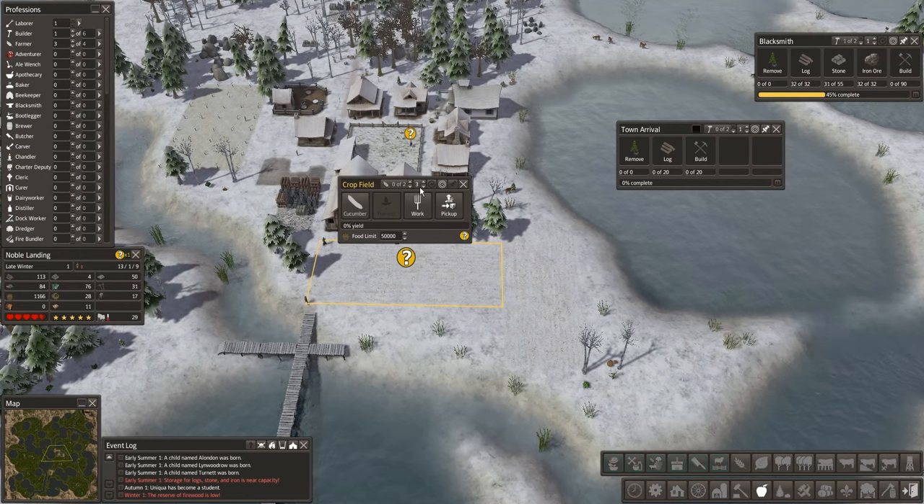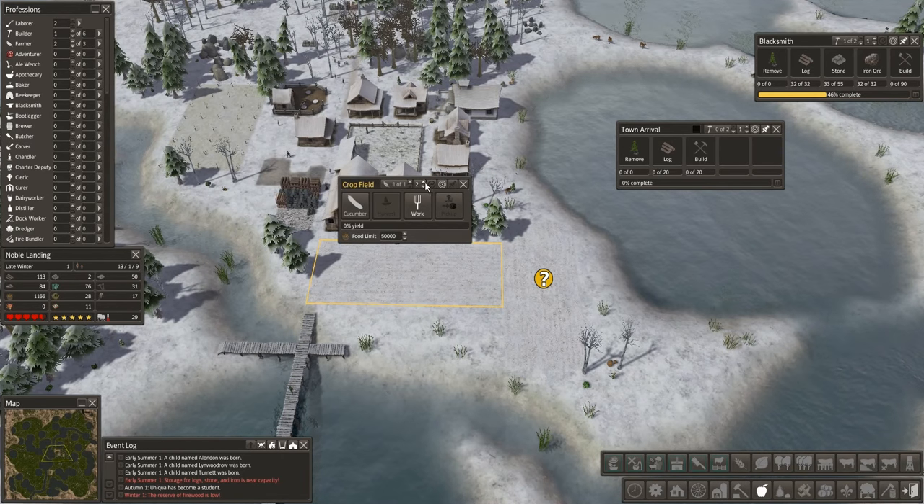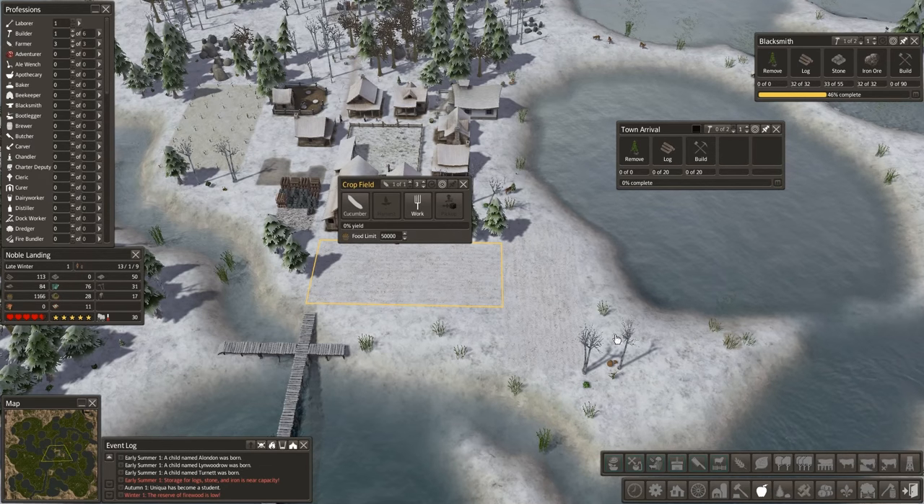Let's go ahead and reset this right now. There we go — it would allow me to immediately... I took out one too many. One, two, three. There we go, now we're happy. That's the orchard — same as the crops. Three people, three fields.